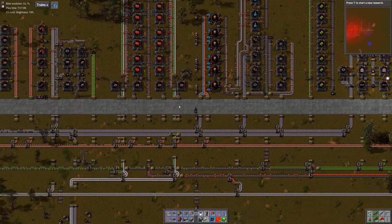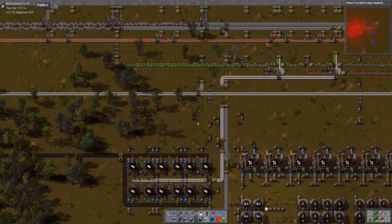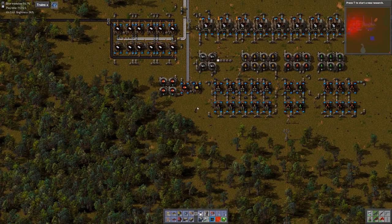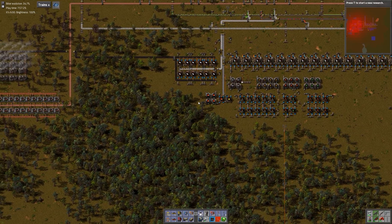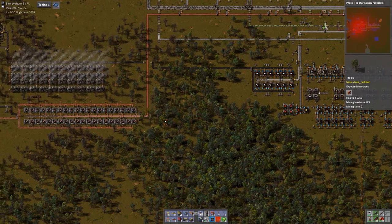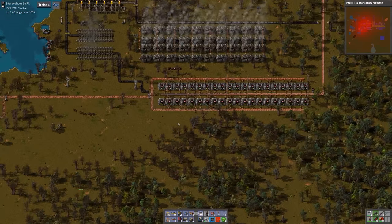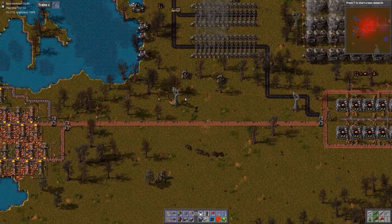Hi everyone, welcome back. Let's continue our journey towards a five-minute rocket launch. Just as I started up the game here, I noticed that there was some alien activity to our south. I saw the flashing yellow lights that indicate that our turrets have been active, and I think it was over here near our copper line. So I'm going to come and check on that, and that probably means that we have an enemy base to deal with. Let's take care of that before we get into doing much else.